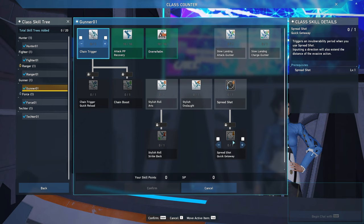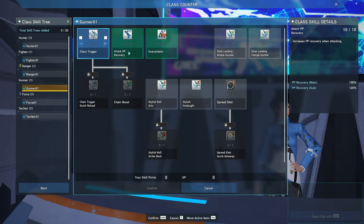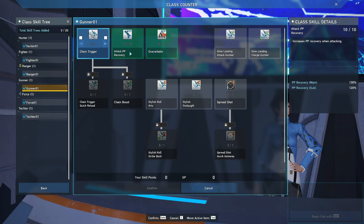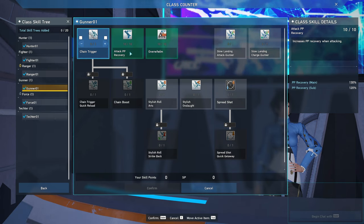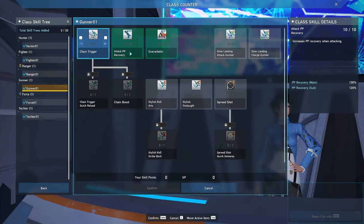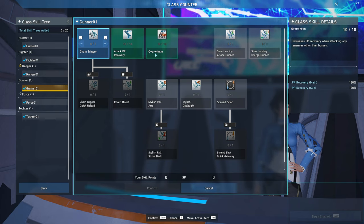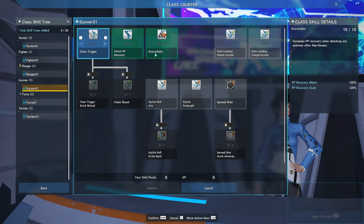Gunner's passive skills include Attack PP Recovery, which increases your offensive or active PP recovery by 20%. This PP recovery only applies when you do attacks that recover PP — it is not natural PP recovery when standing still or walking. Then there's Overwhelm, which recovers up to an additional 20% offensive PP recovery when hitting enemies that are not bosses. While Gunner is a decent subclass, it is nothing compared to Force.